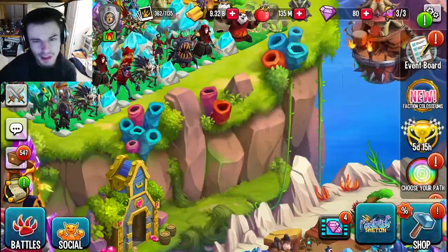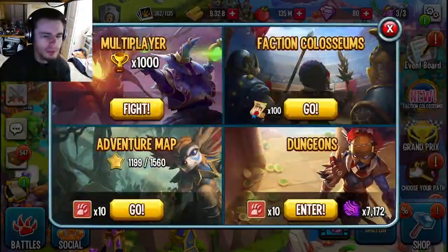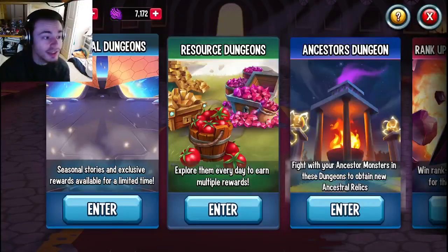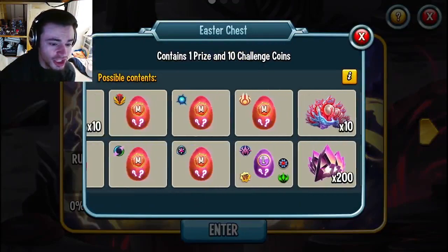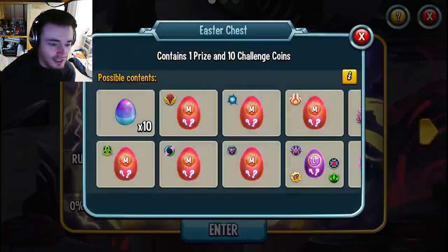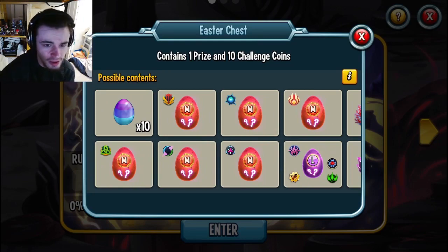You do have to watch quite a few ads to actually get any monsters, so the next method is definitely much better. Go to Battles, then Dungeons, then Seasonal. As you can see, the Easter Saga has begun and it will last for 19 days and 15 hours. You can get Easter chests — 19 of them — which can give you mythics from just about any era.